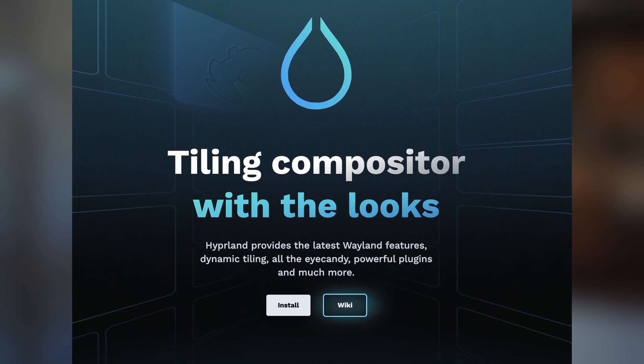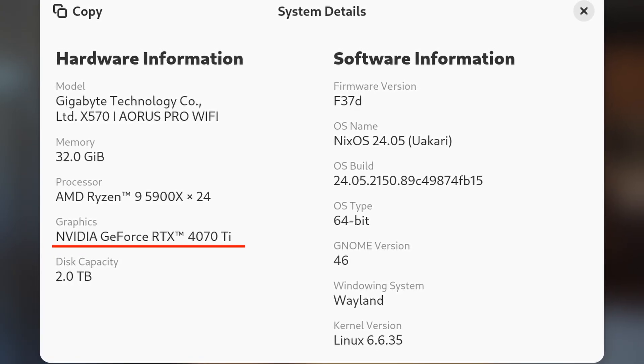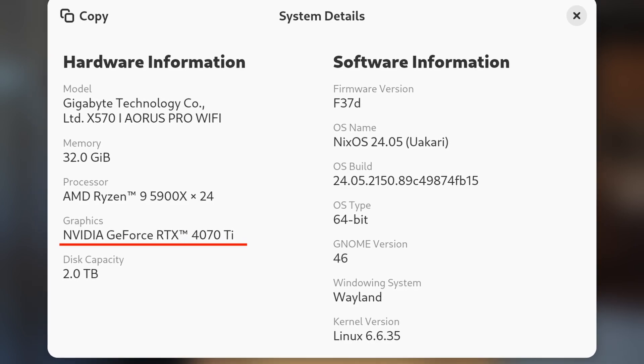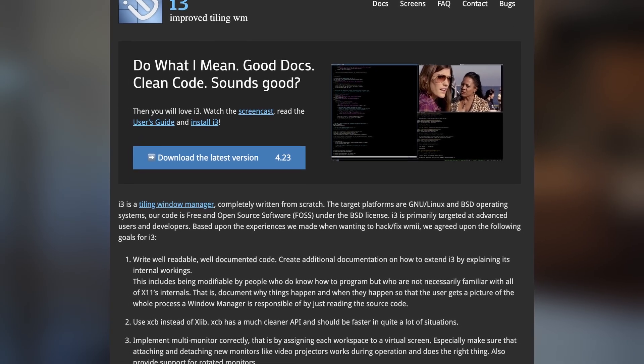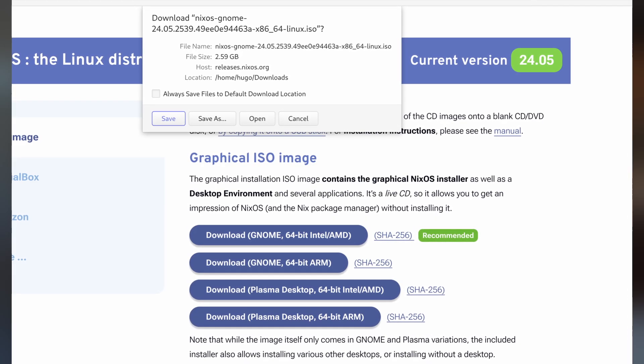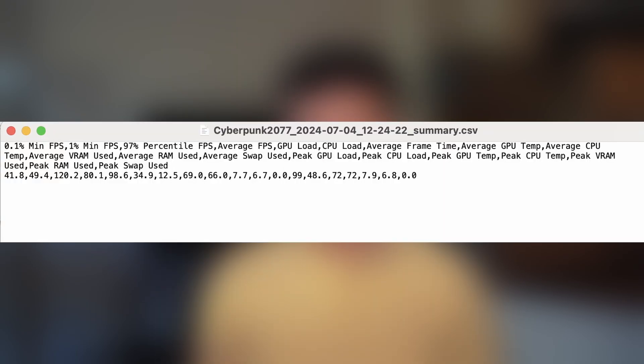In this video, I'll set up the famous Wayland window manager Hyperland on my Nvidia PC running NixOS and see how it performs against the X11 window manager i3 and GNOME desktop on both Wayland and X11. The goal is to determine if the Wayland window manager is ready for gaming on Nvidia GPUs. I will cover installation, configuration, and of course some gaming benchmarks to see which setup gives us the best performance.